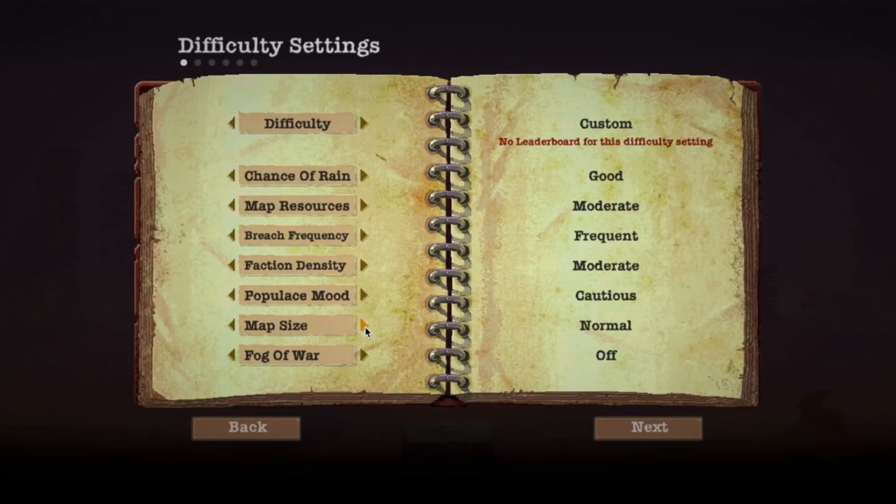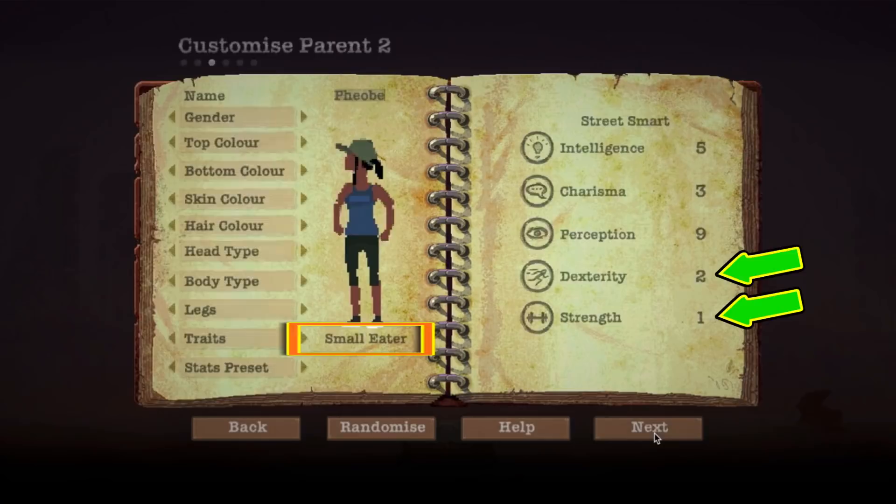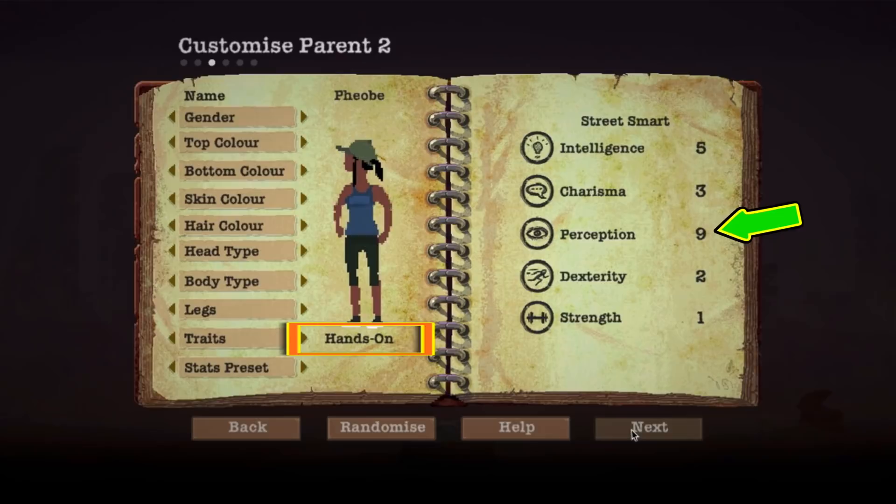For character selection, you want one fighter — so violent, which gives high dexterity and strength, with the courageous trait that allows him to hit more. The second character finds things, so street smart with high perception and hands-on trait for building stuff in the shelter. The traits are all that matters for the kids.